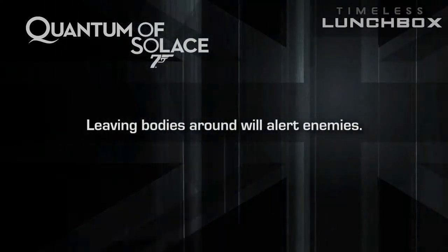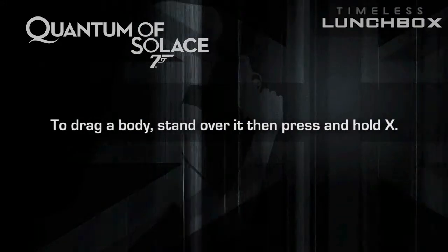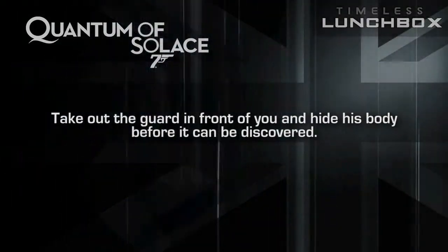Leaving bodies around will alert enemies. To drag a body, stand over it, then press and hold X. Take out the guard in front of you and hide his body before it can be discovered.